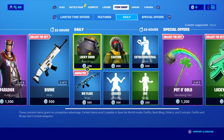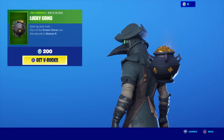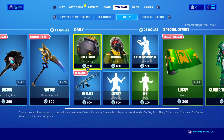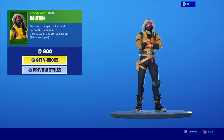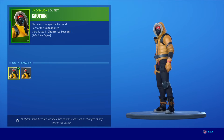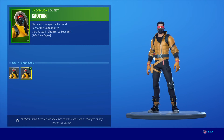Under the daily items, we have the Lucky Coins back bling — save up your luck — introduced in Season 8. We also have the Caution skin — stay alert, danger is all around — part of the Beacon set introduced in Chapter 2 Season 1. This skin has multiple styles: the default style and the hood off style.